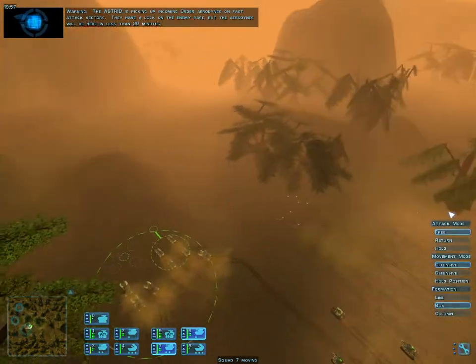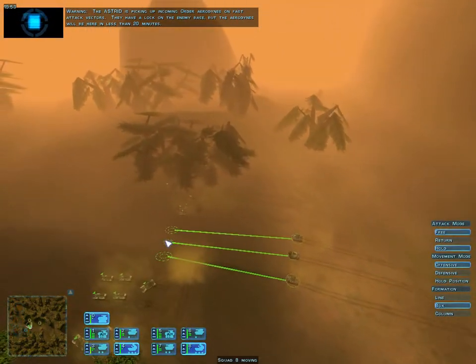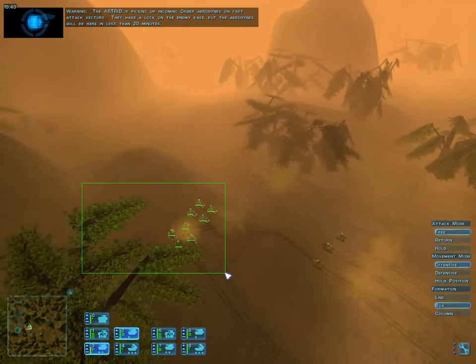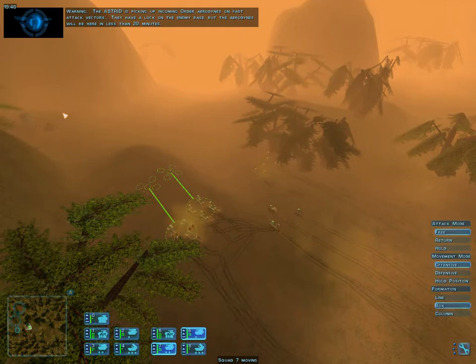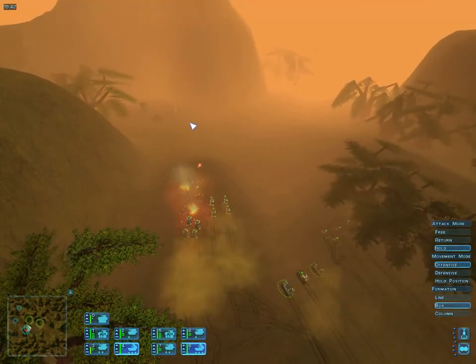Warman indicates incoming enemy aerodynes on fast attack vectors with a lock on the enemy base — they'll be here in less than 20 minutes. Basically this mission has a timer. A little over 10 minutes has already passed, so you have around 30 minutes total to complete this level before those aerodynes show up. With the last 20 minutes, we get an active countdown timer.